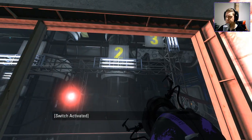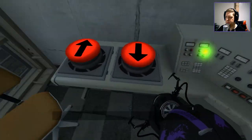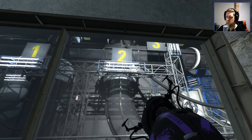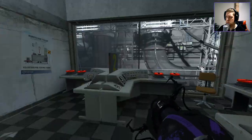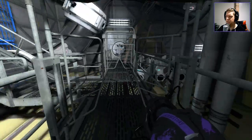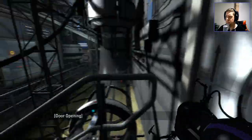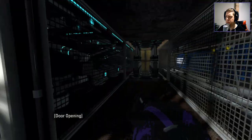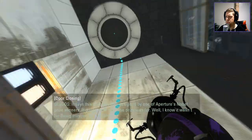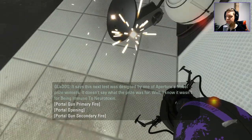Oh, do I have to clear the blockage or something? I cleared the blockage — done, fixed it. Can't go that way though. It says this next test was designed by one of Aperture's Nobel Prize winners. It doesn't say what the prize was for. I think the prize was for taking cameras off there.